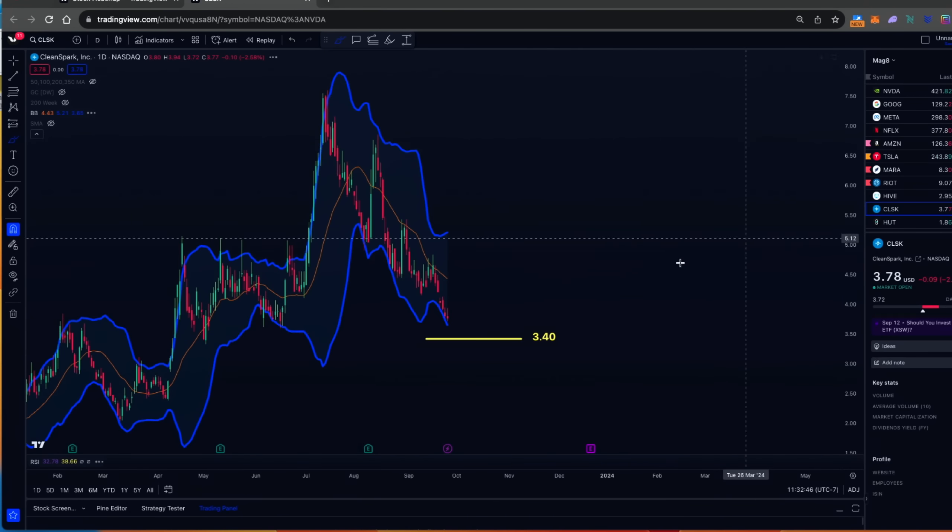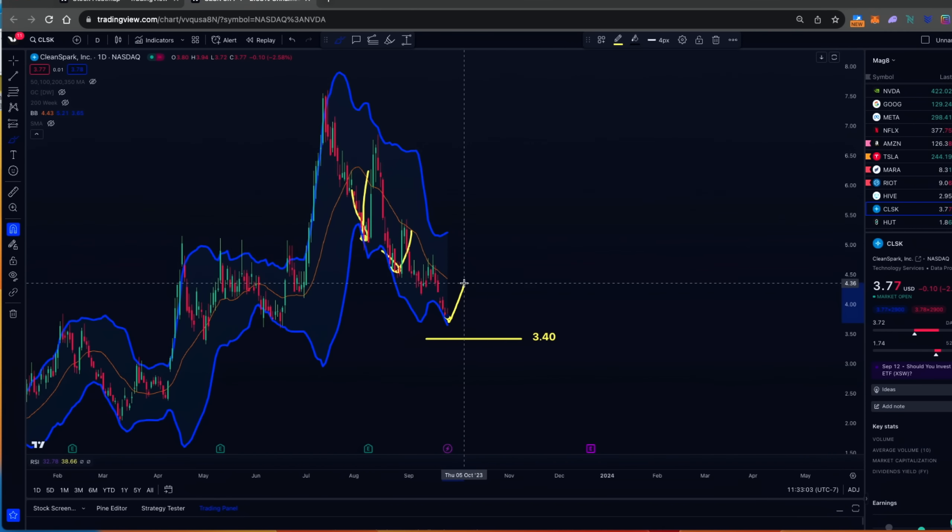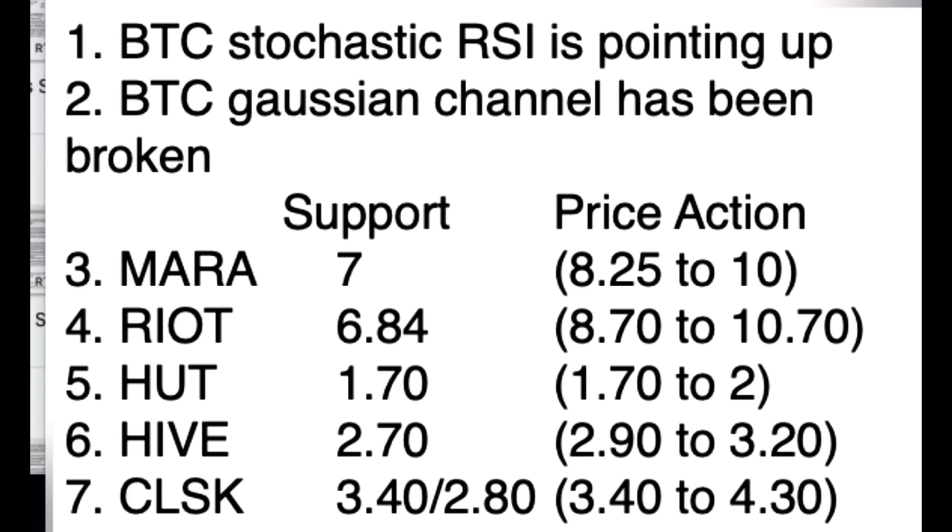And CleanSpark — the CleanSpark people are thinking: thank goodness, Larry! CleanSpark is touching the Bollinger band. Remember, it comes down, spends a little time touching, and we get a reversal. We're currently touching, so a reversal wouldn't shock me. But between now and the end of November I still think we'll see Bitcoin pressure, and I see an opportunity to buy CleanSpark at $3.40. Now, there's no guarantee it gets there — these are support levels. If you're a conservative buyer, these are the ranges given for all these stocks as potential buy zones.